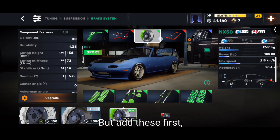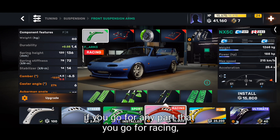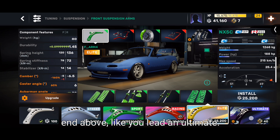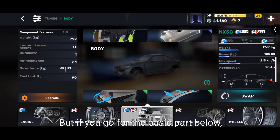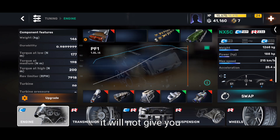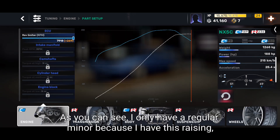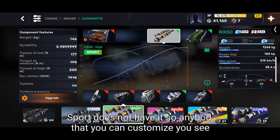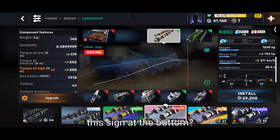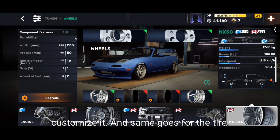If you go for parts rated racing and above — like elite and ultimate — they give you customization and tuning ability. Parts below racing, like sport or basic, do not give you any customization or tuning capability. As you can see, I only have the regulator because I have a racing-tier part; the sport part doesn't offer that. Any part you can customize will show a special icon at the bottom.